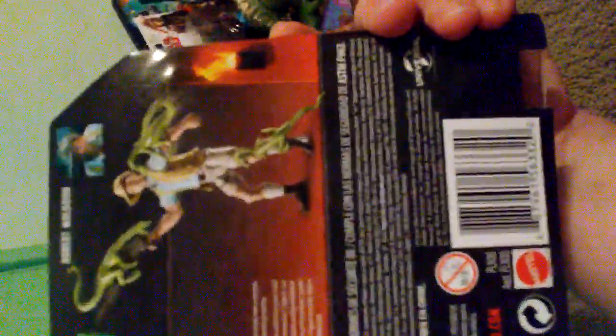Star Wars collector back here for another video. We're going to be doing a review — the final one of the Legacy Collection human packs of the original Jurassic Park, having already covered Dr. Alan Grant, Dr. Ellie Sattler, and Dr. Ian Malcolm. Now we're doing Robert Muldoon, which I think is probably the worst looking of them all, but I had to complete the set.